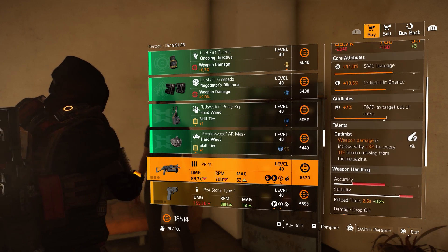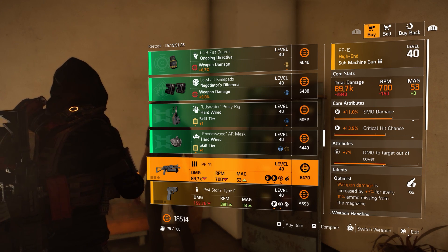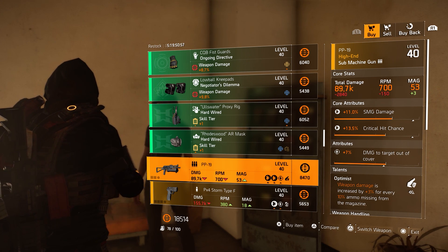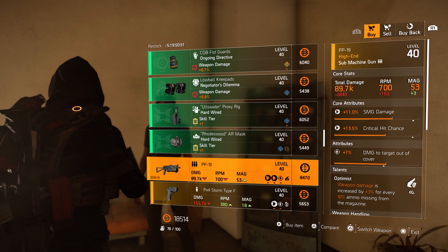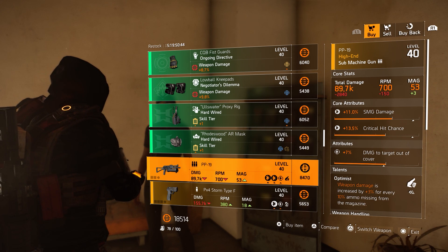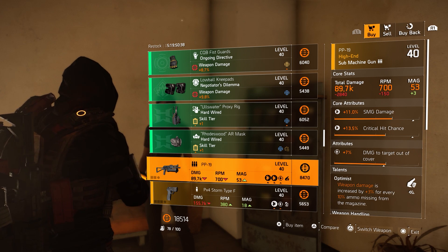The guns aren't that great. Only this one in my opinion you can buy — and not for the critical hit chance because that's around 21%, but for damage to target out of cover or damage to armor. This helps so much in taking down heavies, believe me. So if you don't have a roll just yet for damage out of cover for your SMG, pick this up guys.